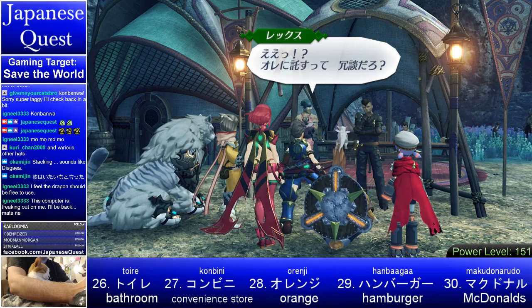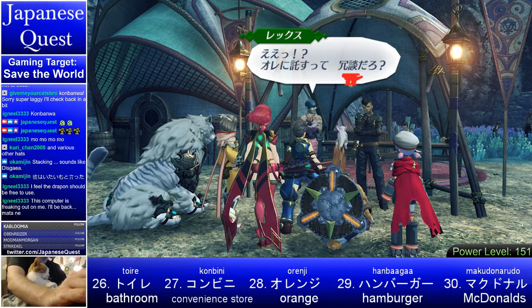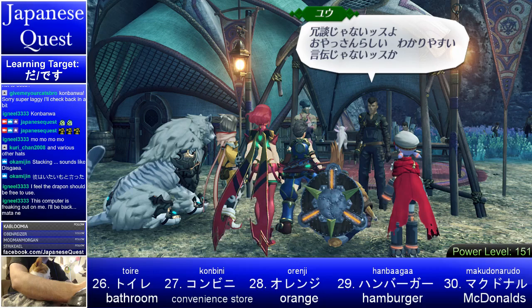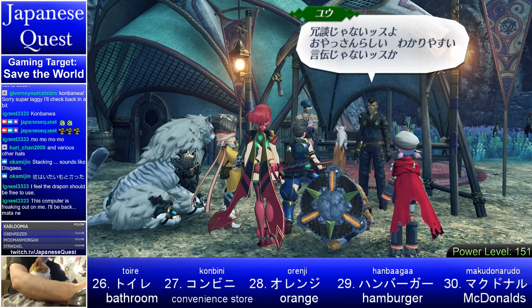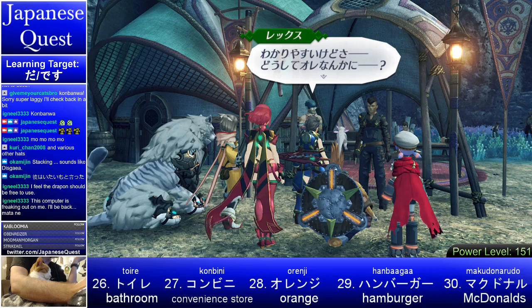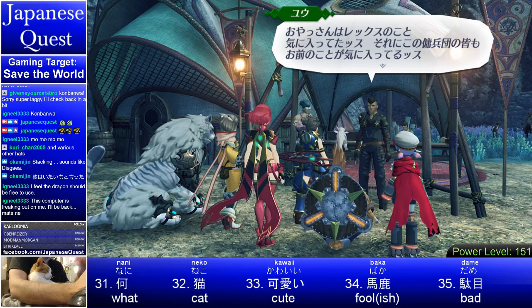Ore ni takusu te — jōdan dado! So jōdan — is this a joke? Jōdan — it's a joke. Jōdan dado — must be a joke, right? It's not a joke. It's very much like our boss, very simple to understand message. He's saying: easy to understand, but why would he give the mercenary group to someone like me?